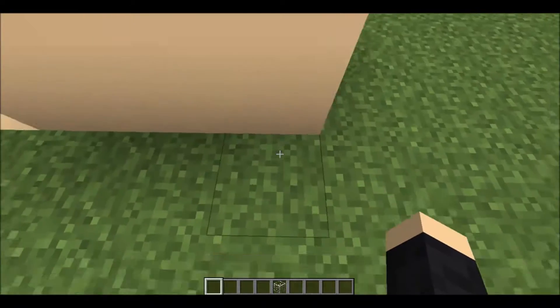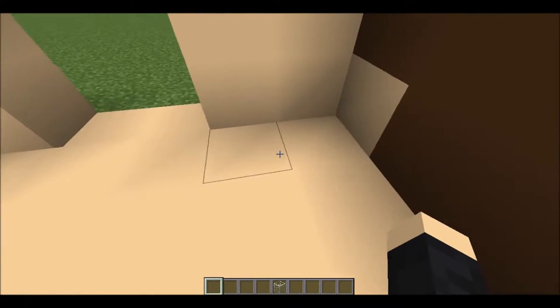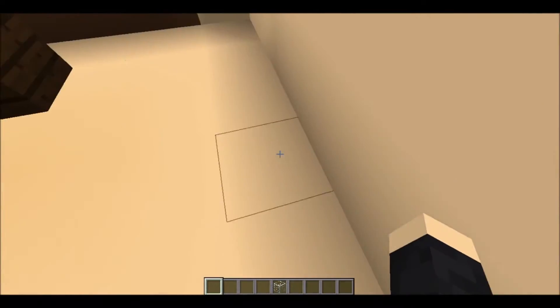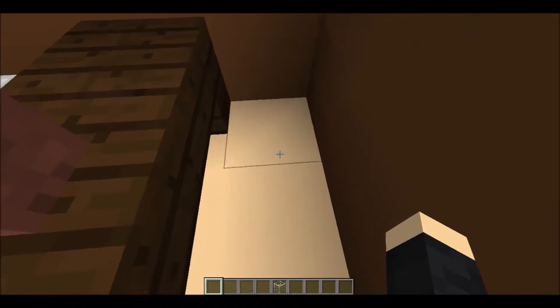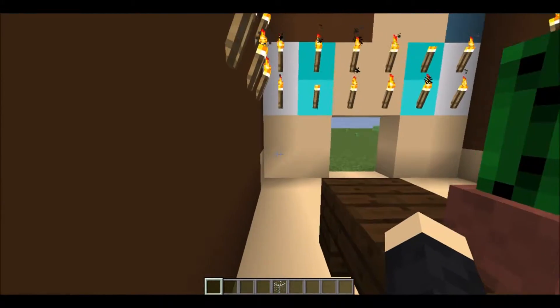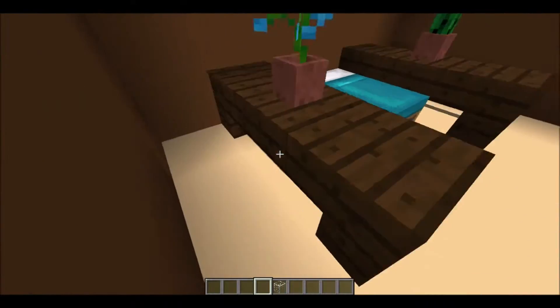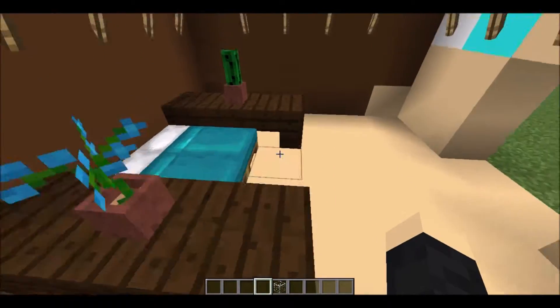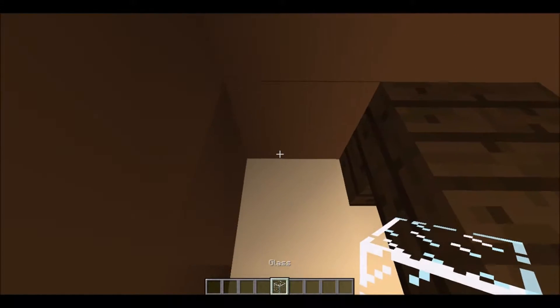To get in, you just have to step on this block and then it opens. To close it, you just have to step on this block and then it closes. To open it back up from the inside, you just have to step on that. I also have a secret storing place.